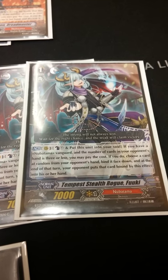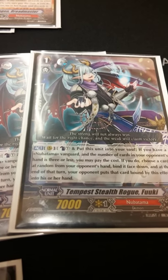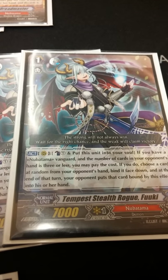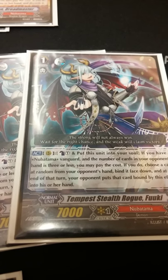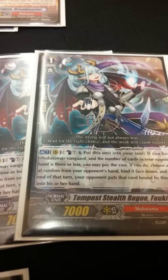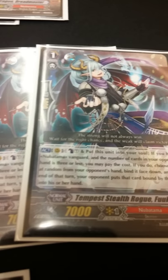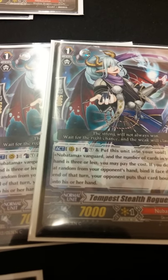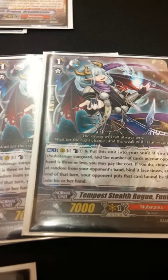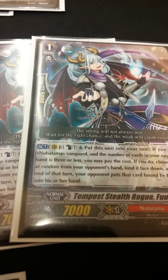I run 3 of the PG, Tempest Stealth Rogue Fuki. You could run them at 4, but this deck is really Counterblast heavy — the new Legion costs a Counterblast, Dreadmaster costs a Counterblast, and one of the grade 0s costs a Counterblast. His effect is: play him on rear guard, Counterblast 1, put him into the soul if your opponent has 3 or more cards in hand. Right at the beginning of the match you can start with his effect, and later on when you have Counterblast and really want to pressure your opponent, play him Counterblast into the soul until they have little to no cards in hand. Watch how many cards they have in hand — for the Legion it's 4 or more, for Fuki it's 3 or more.